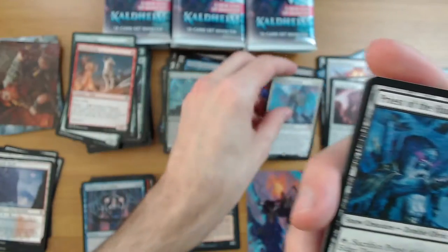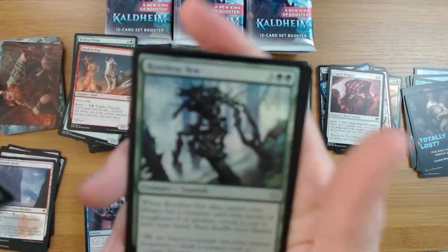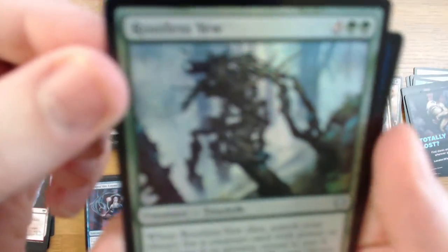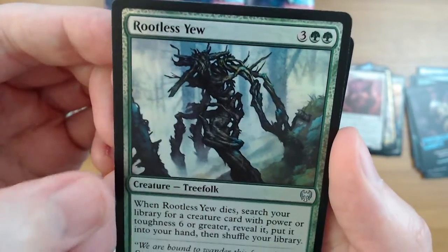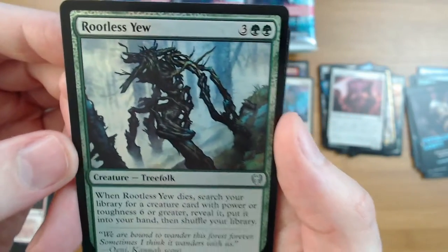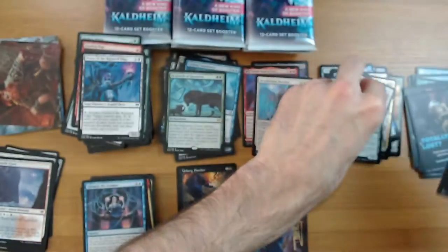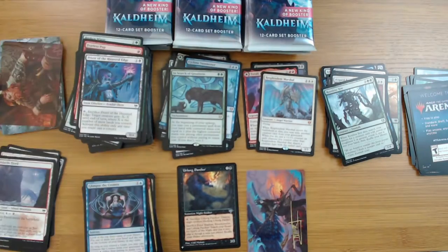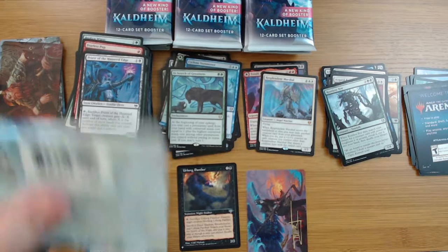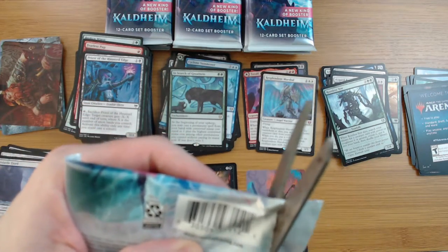All the Rootless - when it dies, search your library for a creature with power or toughness two or greater, reveal it, put it in your hand. That's actually not the worst - it's not great, not bad either. Resplendent Marshal though - it's a 3/3 for three with flying. ETB: exile something from your graveyard, put a plus one plus one counter on each creature that shares a type with the one you exiled.